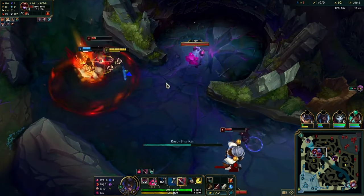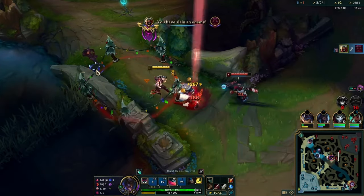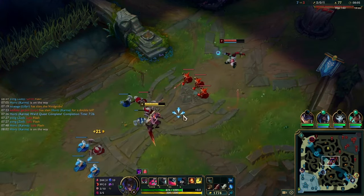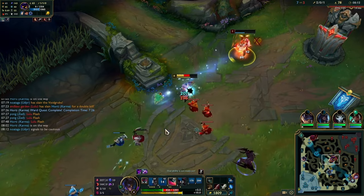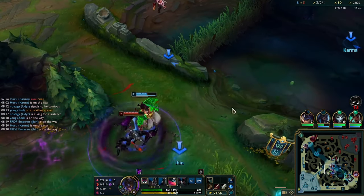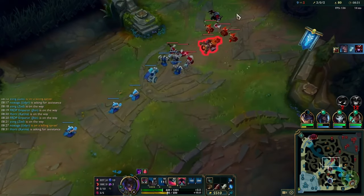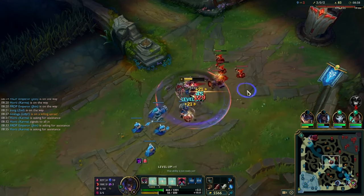I want to show you how to play Zed against mages in general — this works against Veigar but also Orianna, Xerath, Syndra. You want to hit the wave with your autos to keep the push even, because they're going to use their spells on the wave. Then you use your WEQ to zone them off. Veigar actually trolled his cage which made it easier. Around level 7-8-9 you don't use W or Q on the wave — you just auto the wave, juke a bit, walk up to get an angle for W then Q.